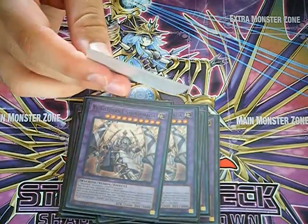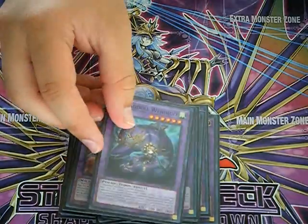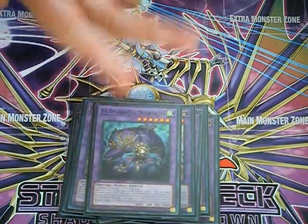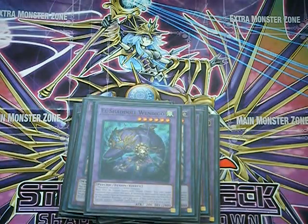One copy of Windigo — it's got a beast defense and you basically use it as protection for your monsters.